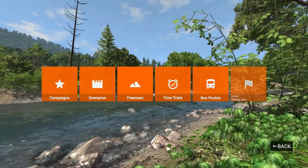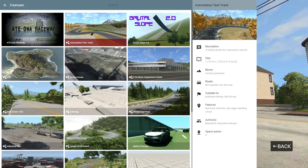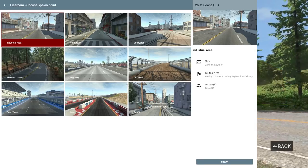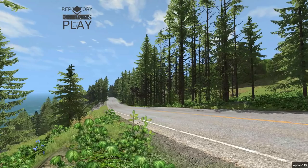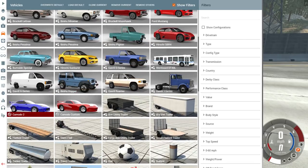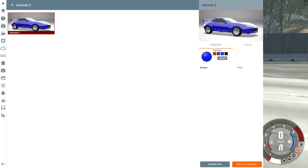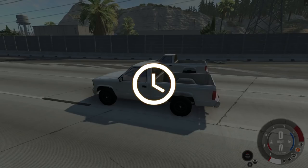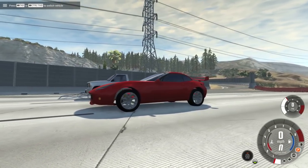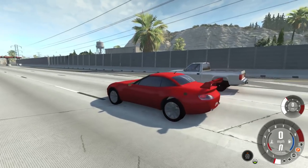We are now in BeamNG Drive. Let's go into free roam — oh, they have the Automation test track in here now, that's kind of cool. But we need to hit the streets of West Coast USA and start on the highway. Here's my car list, and look at this: Komodo 2 is there, and the one I designed off-camera is Komodo Custom. The models aren't that bad — they're not quite up to BeamNG standards as far as looks, but they still look plenty fine to me.